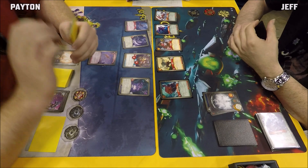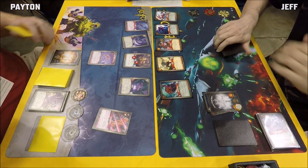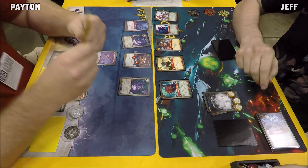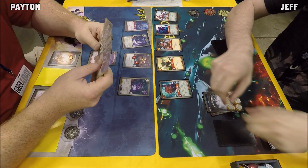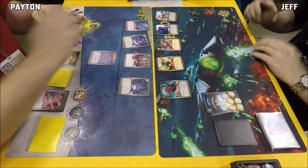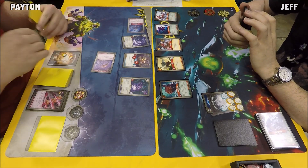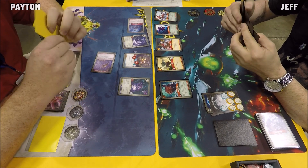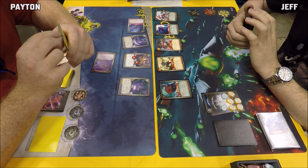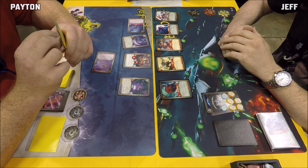Peyton goes Dis and plays a Key Hammer, undoing the key Jeff just forged and giving Jeff six Amber back. Then Tolas reaps, and Peyton activates Lash of Broken Dreams again — raising Jeff's key cost by three. It would be interesting if he can also strip two Amber to take Jeff off check. Nice play by Peyton — he's not out of this game yet.